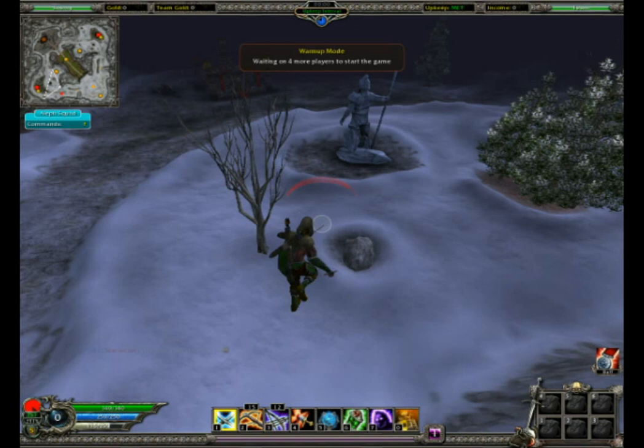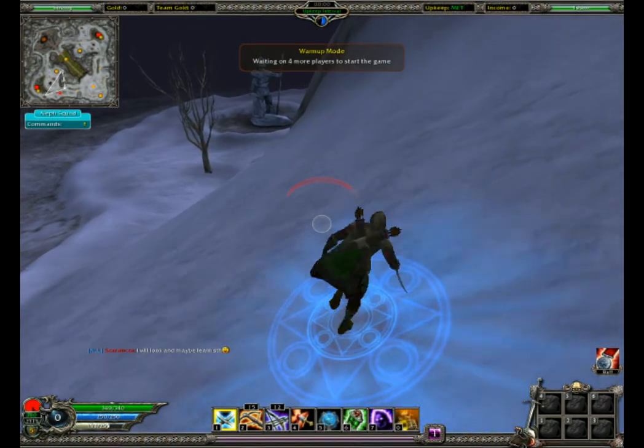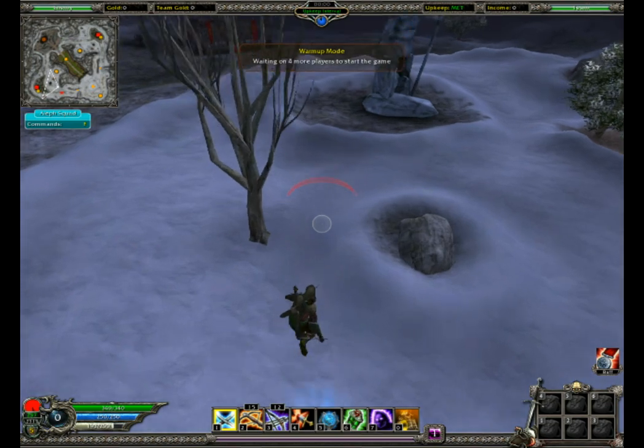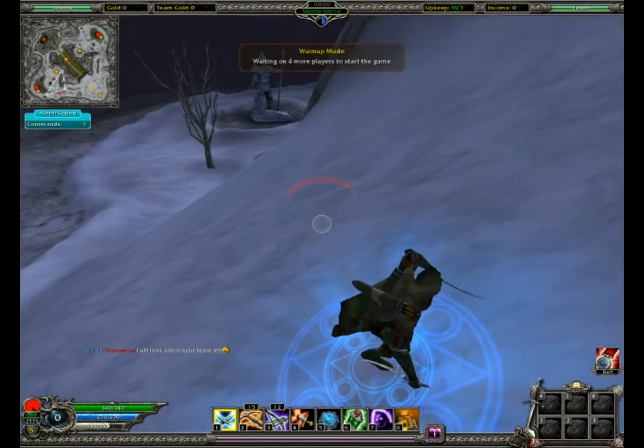Hello and welcome to a quick guide to wall riding in Savage 2. You've probably seen a lot of people do this on the maps, and in case you're not sure how, this quick guide should show you some pointers. This first clip demonstrates the principle of wall riding: approaching a wall and using the dodge button to launch yourself off in the right direction.